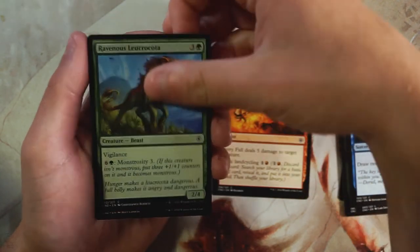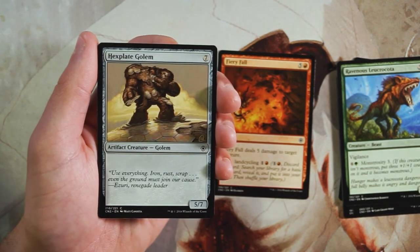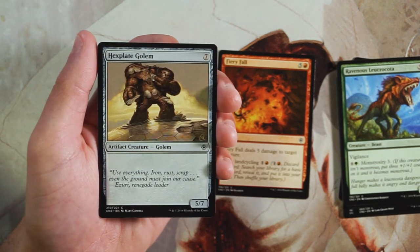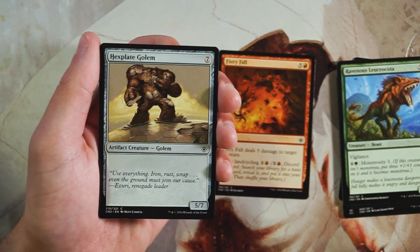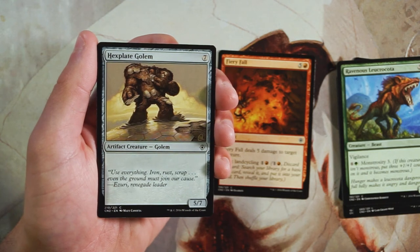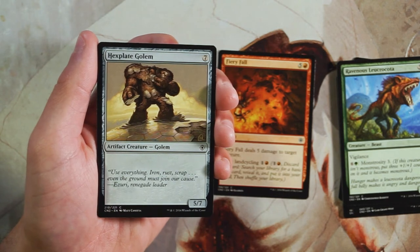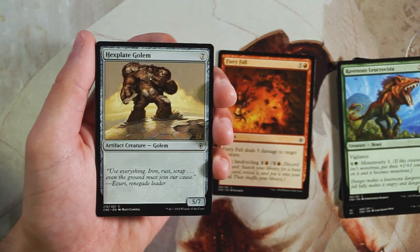Hexplate Golem is a 5/7 for four of any color — a vanilla artifact creature. I really don't like it. Creatures with a big butt and not much power for the mana cost are low priority picks. The only upside is it fits into any deck, so if you're lacking an end-game bomb maybe you pick it up, but generally speaking this is pretty unplayable.